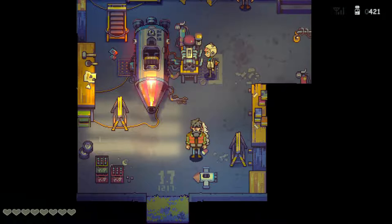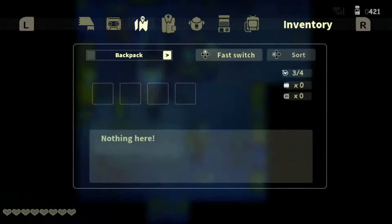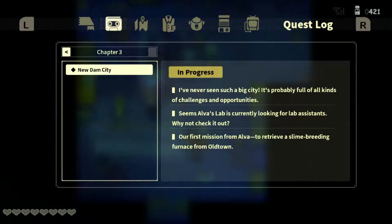Hello and welcome everybody! Back again at gaming, going live today. We're playing more Eastward on the Nintendo Switch. Not entirely sure where we are exactly, so I'm going to press pause and see where we're at. We're at New Damn City, Chapter 3.